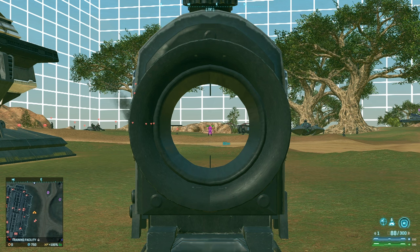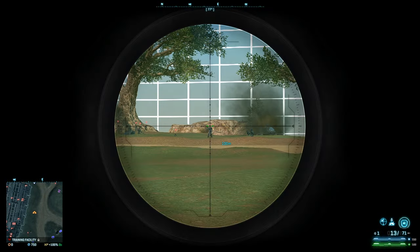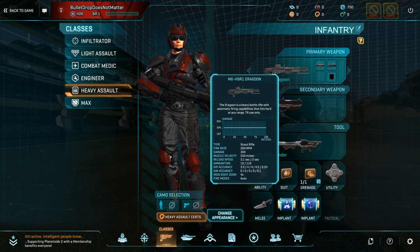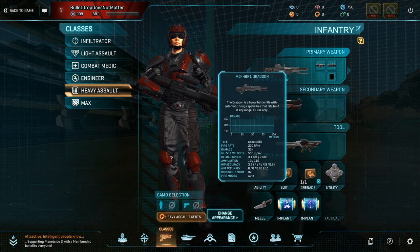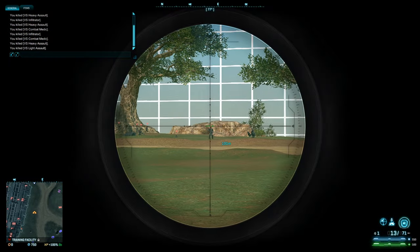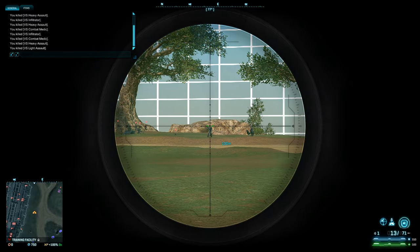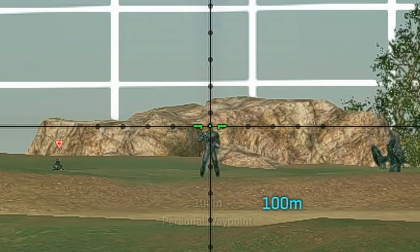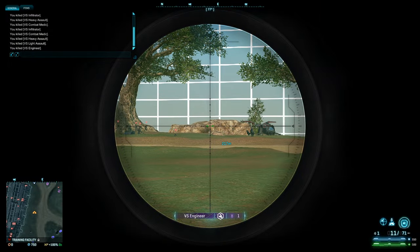I should probably get a weapon that's more suited to these ranges, such as a battle rifle, and we'll see if it has the same bullet drop or not. We are now standing 100 meters away from our target and I have a Dragoon with a 6x scope on it. I would say this is probably the maximum range that you would use this weapon at, considering how small these targets are getting already. But even at 100 meters, if I aim directly at this dummy's head, you can see that I still don't get bullet drop at 100 meters.